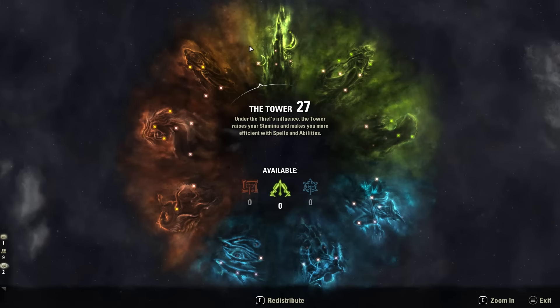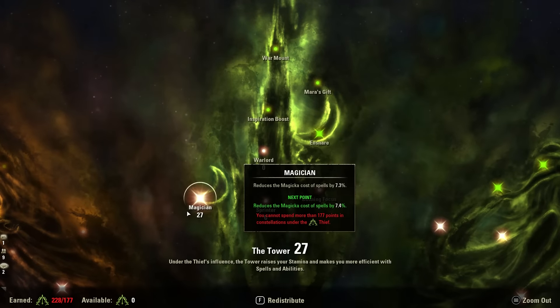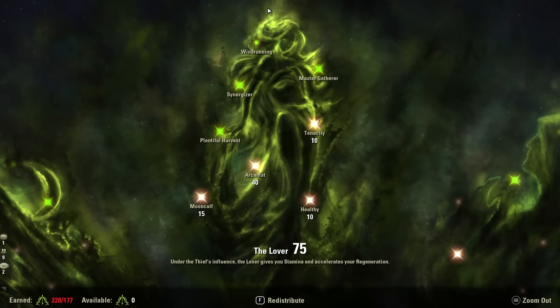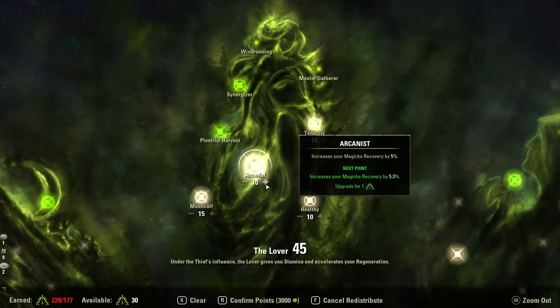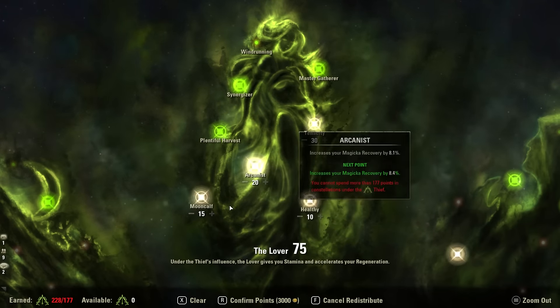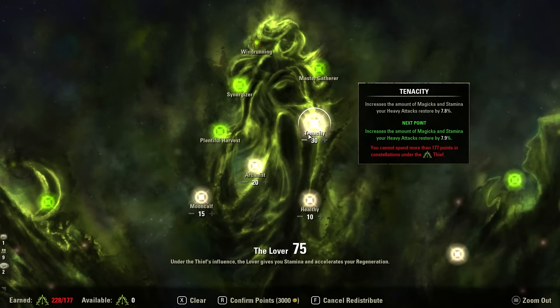Let's take a look at the Champion Points. Starting in the Green Tree, working clockwise. In the Tower, I've got 27 in Magician, reducing the Magicka cost of spells by 7.3% — just Magician in this tree. In the Lover Tree: 30 in Tenacity, 20 in Arcanist, and 15 in Moon Calf. Tenacity is the important one — it increases the amount of Magicka and Stamina your heavy attacks restore by 7.8%. Since Restoration Staff heavies are so important to this setup, dumping more points into Tenacity will help a lot.